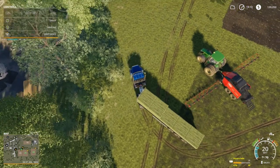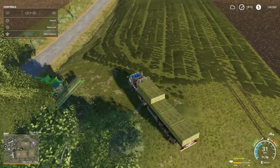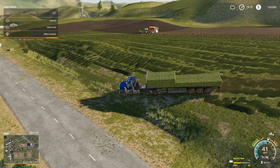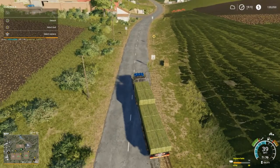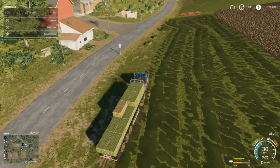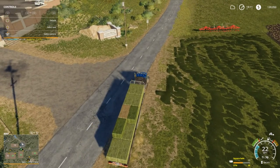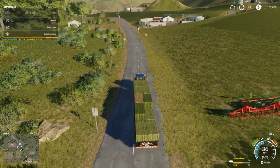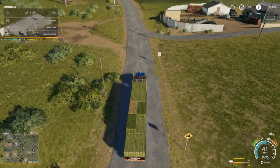We gotta pick up our grass and when we get it picked up we should be good to plow. I think what I want to do is plow the whole thing and get it shaped. There's a straw bale - let's get that. Might as well get these two here. All right we're gonna go up here and sell these, and hopefully everything goes right with the mission.